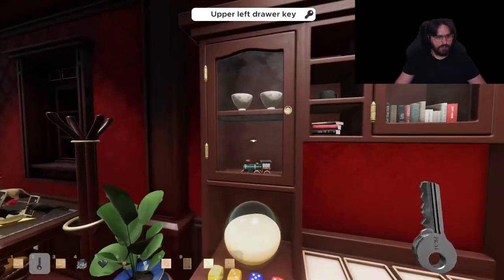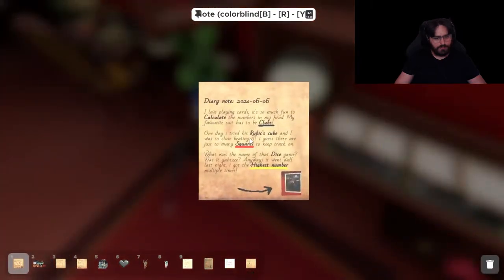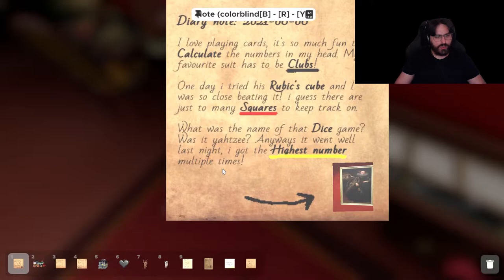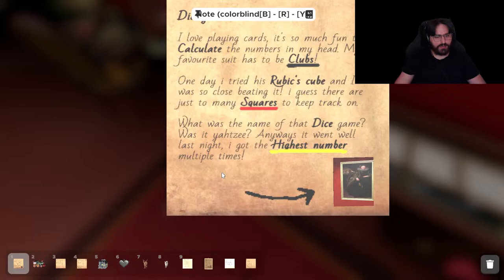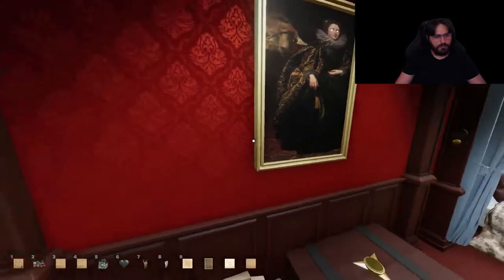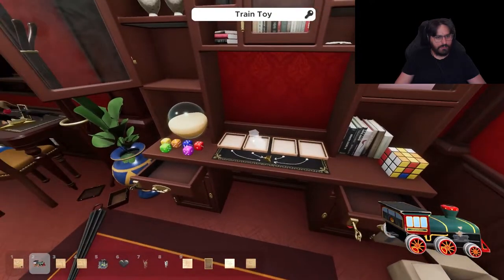Oh, there's a train. I love playing cards — it is so much fun to calculate the numbers in my head. My favorite suit has to be clubs. One day I tried the Rubik's Cube and I was so close to beating it. I guess there are just too many squares to keep track on. What was the name of the dice game? Was it Yahtzee? Anyways it went well last night — I got the highest number multiple times.